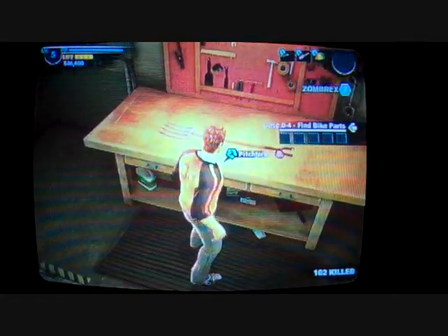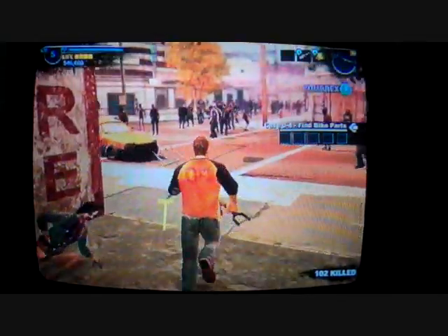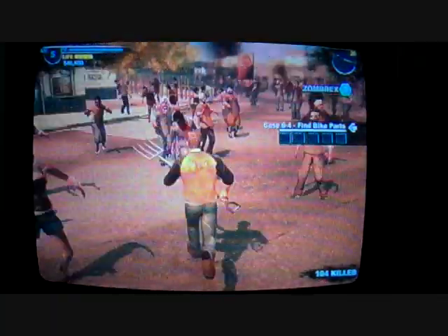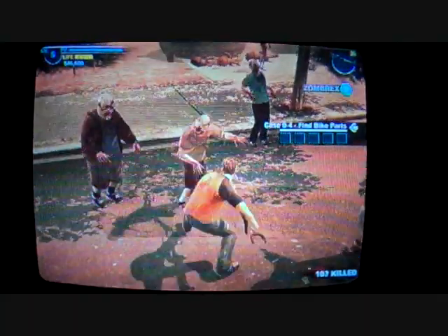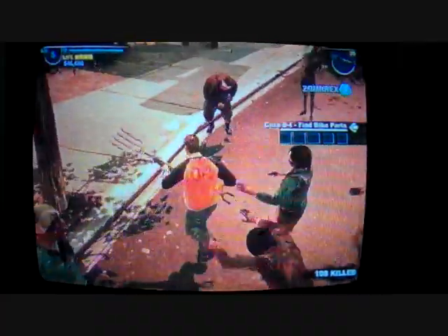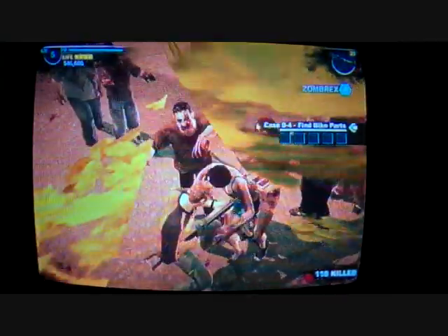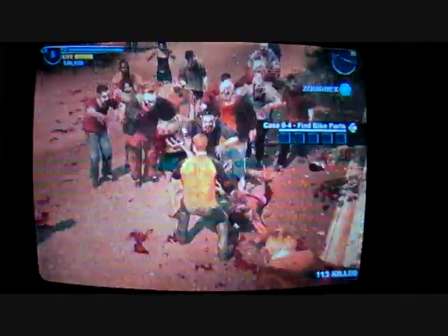First I'm gonna do the boomstick. This is a close-range weapon — you cannot shoot from far, which I think is kind of dumb, but still it's pretty good. If you hold X and you have the combo card, you can do this, which takes three shots but gives you 2500 PP, which I like because it's pretty good.